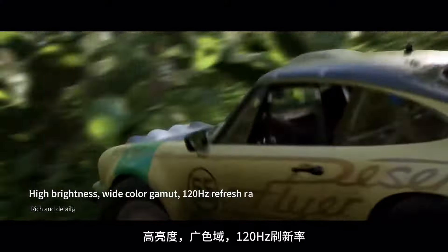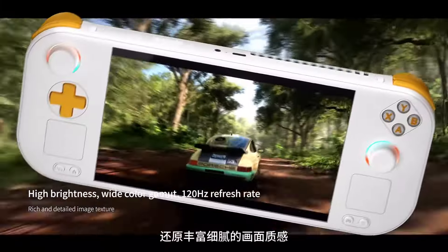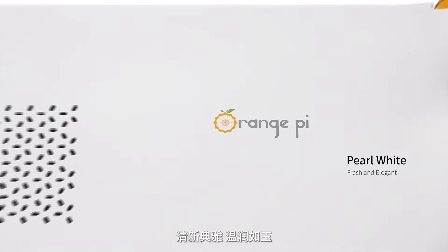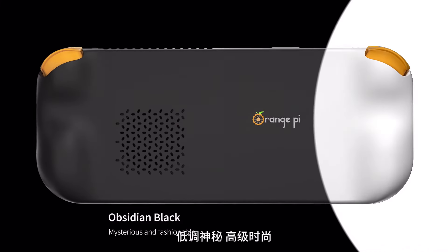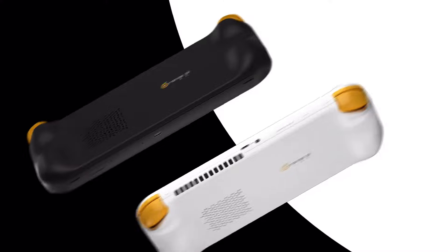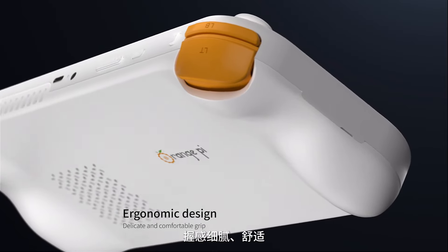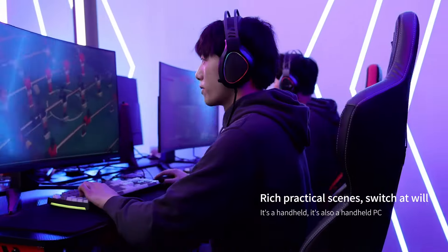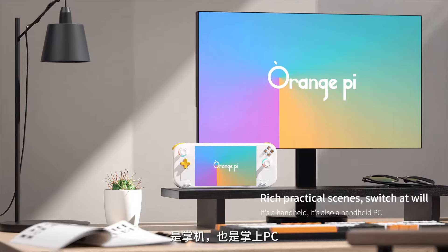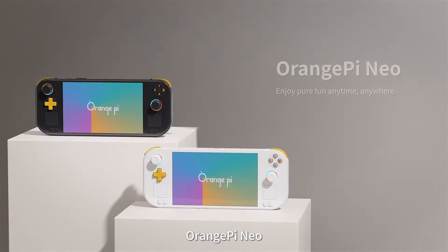High brightness, wide color gamut, 120 Hz refresh rate, rich and detailed image texture. Pearl white — fresh and elegant. Obsidian black — mysterious and fashionable. Ergonomic design, delicate and comfortable grip. Rich practical scenes, switch at will. It's a handheld; it's also a handheld PC. Orange Pi Neo — enjoy pure fun anytime, anywhere.